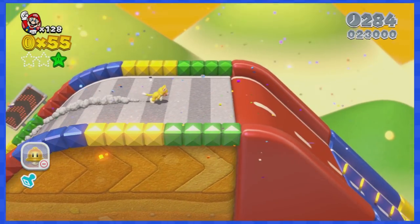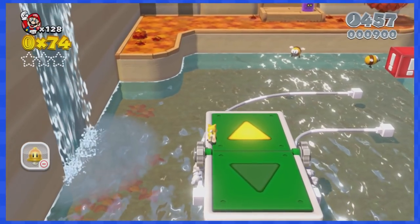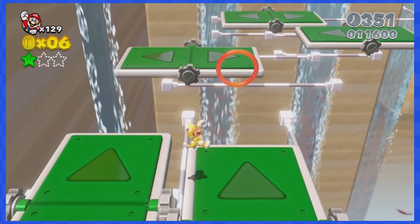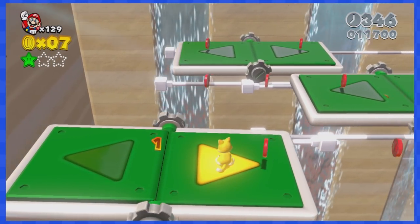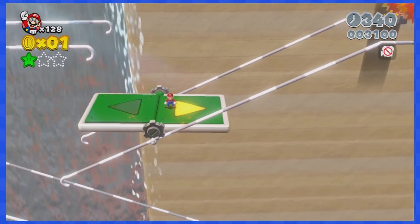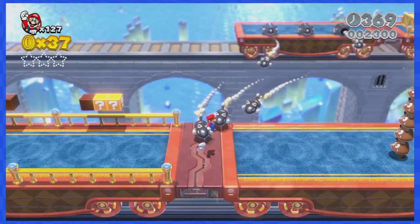3-6 forces you to run super fast to the right as it's a Mario Kart-inspired level, so it's pretty easy. 3-7 is filled with arrow platform lifts that only move when you're on the arrow. Not being able to move left can be annoying, but most of the time you have control of the camera so you can get on the correct arrow.